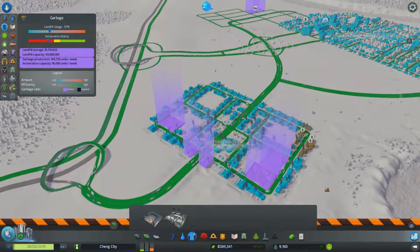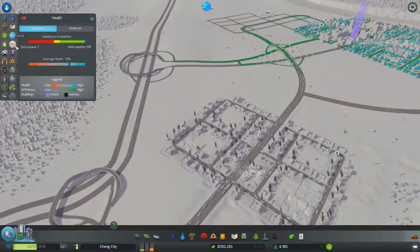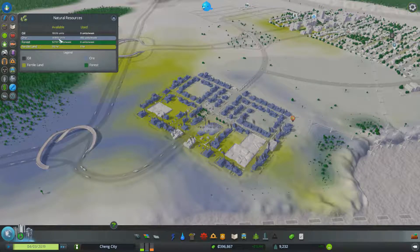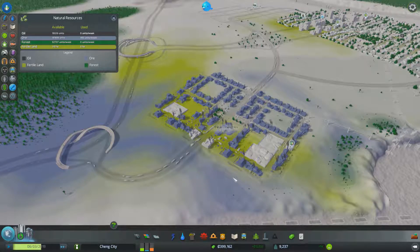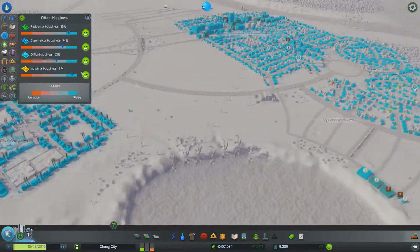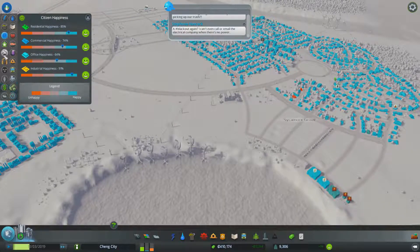They actually got happy - specifically about the garbage. Leisure, leisure, leisure - what is leisure? That wind? That makes sense. Pollution - yeah, pretty polluted. Resources - actually, almost gone. We may need to expand, because we're kind of overplaying our hand. We might go back to just normal industry as well. Outside connections are fine. Happiness - they're very happy, actually. They're the happiest. Offices are not happy, but that's because they're stupid. What is leisure? When they're not on the clock - I get it.